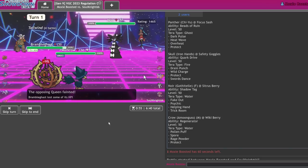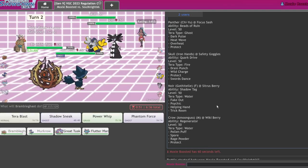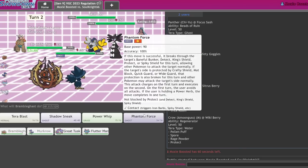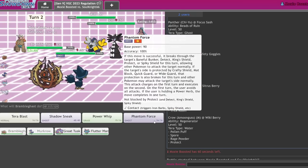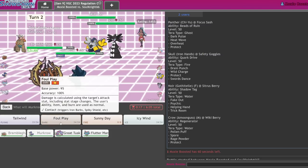Gone! They Trick Room — that's not great. They actually don't have a move that one-shots Brambleghast, so I'm somewhat tempted to Phantom Force onto this and KO whatever comes in. I could also Sunny Day. I'm gonna Phantom Force this slot and get rid of my Murkrow, so I'll go for Sunny Day here.